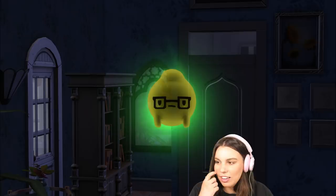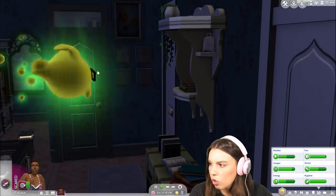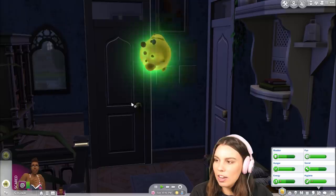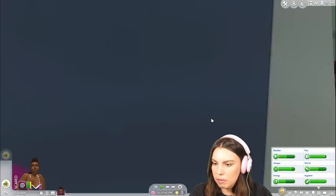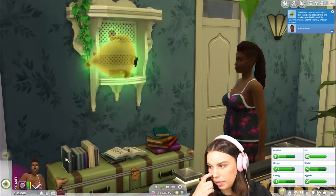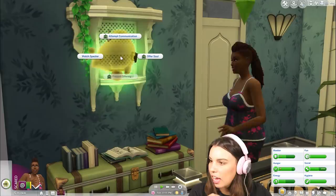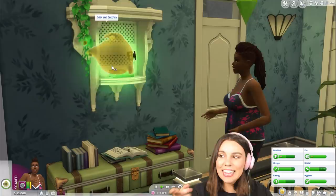We found our first specter and look how cute it is — it's like a nerdy one! Look at him with his little bubbles coming out the back. Watch the specter first and then we should attempt some form of communication. I feel like because he's nerdy looking he's probably a nice one. She's now communicating with the specter.